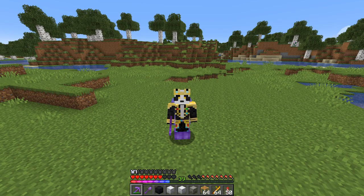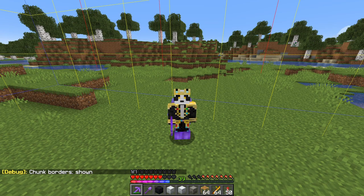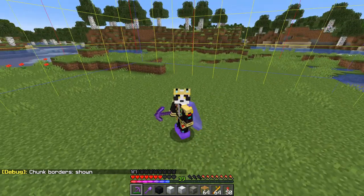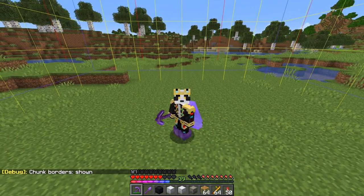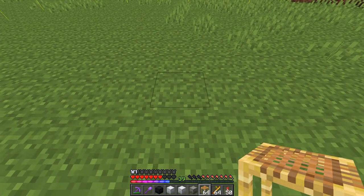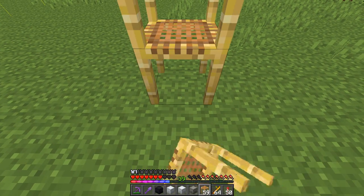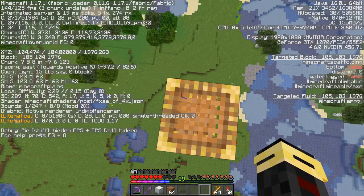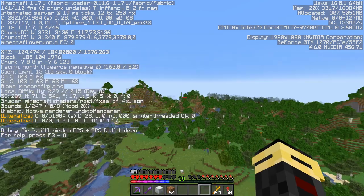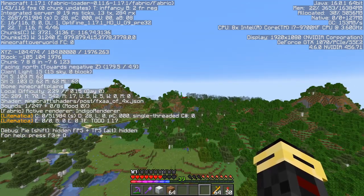The first thing you're going to do for this build is turn on chunk borders with F3 and G, and find the center of a chunk. There are going to be four blocks in the center — we're going to pick one of them and build up to Y104. Once you're standing on Y104, we're going to establish which direction is north. For us, it's towards that flower forest over there.